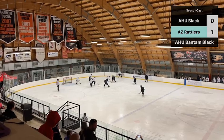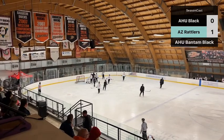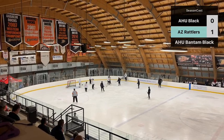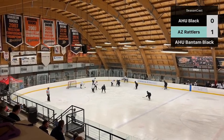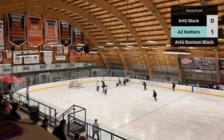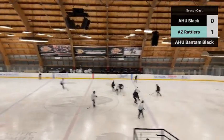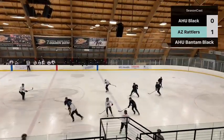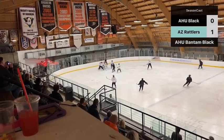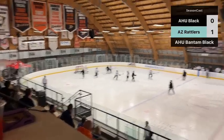Weston to take the face-off, wins it, sends it back to Jarvis. Jarvis with a quick shot, goalie saves it and freezes the puck. Rattlers win the draw, try to take it out of the zone, able to get it to the neutral zone. Poked away by Colton — good free one-on-one with the goalie. Jarvis not able to get it with the backhand, looking for an option. Rattlers trying to clear it.